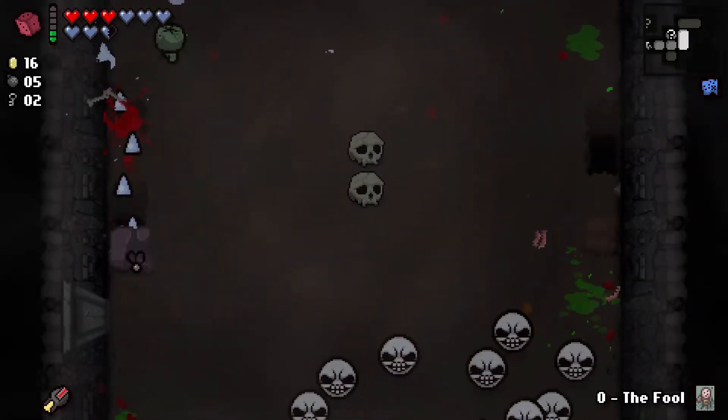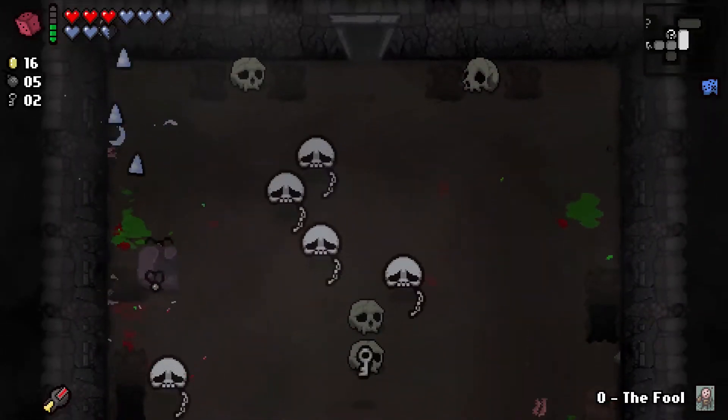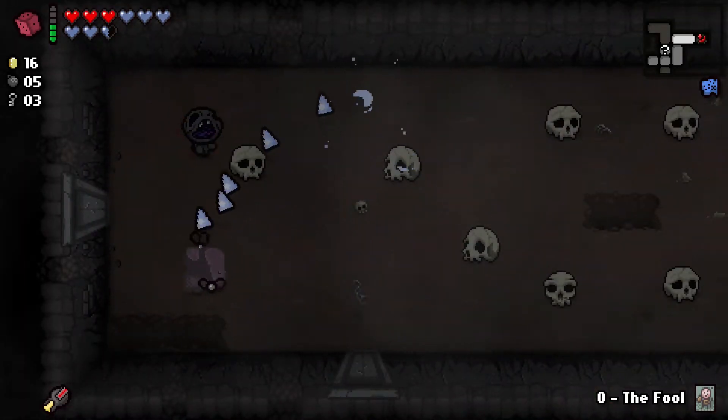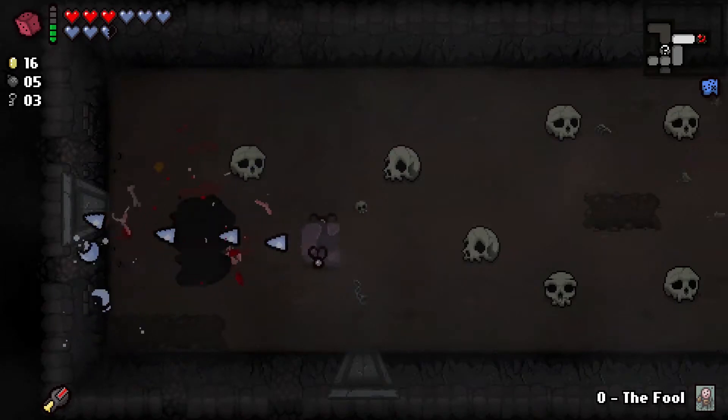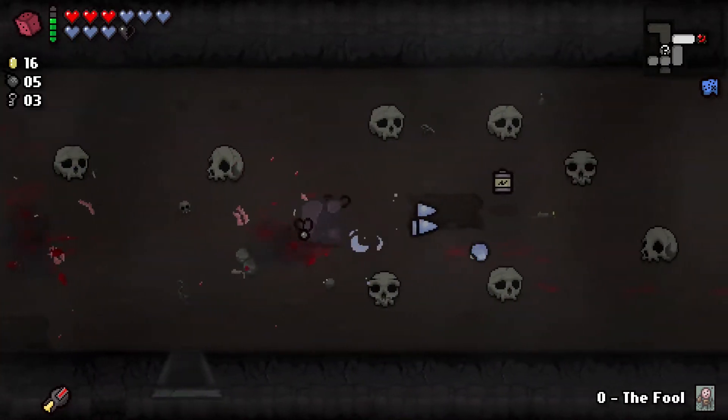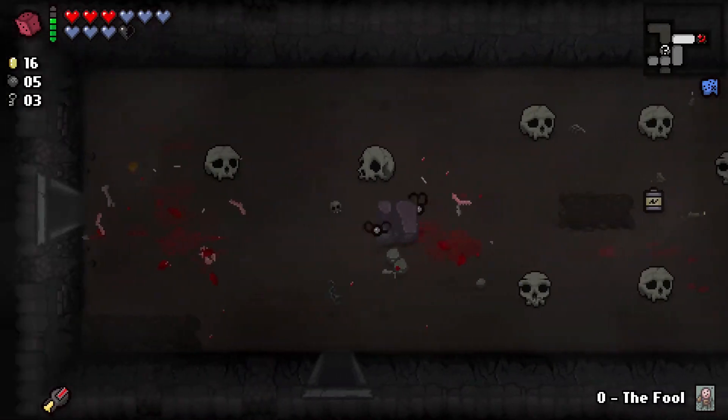Taking a ton of damage here for no reason. Get a key — which we are fairly low on. Not good that we're low on a key; it's good that we got a key. Hey, a black heart. Not bad. And a battery, which is awesome.